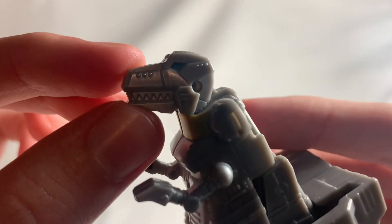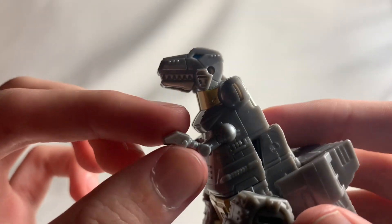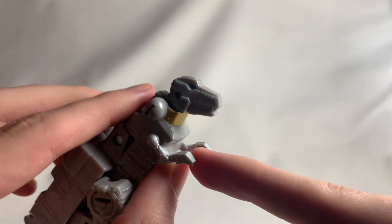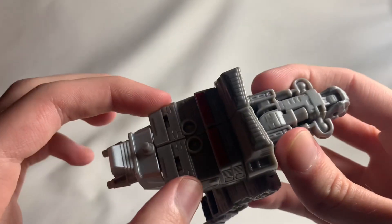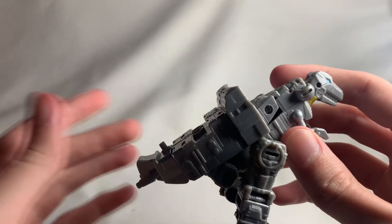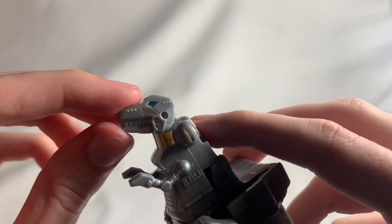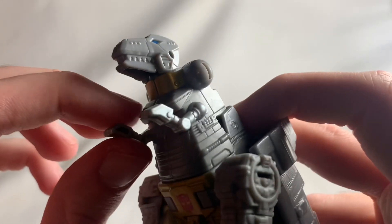The head actually looks the best out of everything. You can see the painted eyes in there — very nice, I really do like that. You actually get a little bit of painted silver on the arms here instead of just gray plastic, which is actually really nice. There's also some gold popping up. It's not terrible by any means, but obviously the entire tail section is a little bit too big. They could have shrunk down the leg size to make it not so thick.